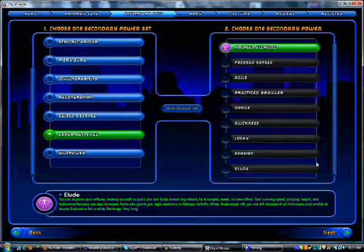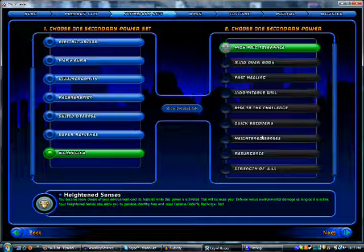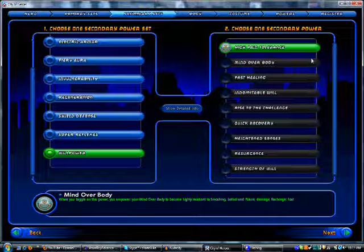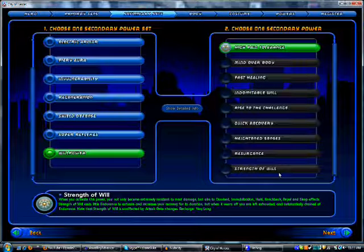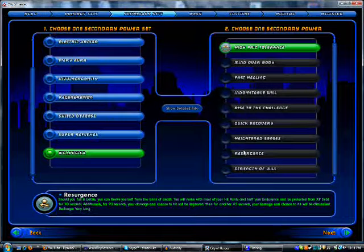Next up we've got Willpower. Willpower, in my opinion, is one of the most overpowered of all the armor sets in the game, for tankers and for scrappers. It is the most survivable — it puts pretty much every other defensive set to shame as far as survivability. It's got great defenses, great resistances. Its tier 9, Strength of Will, is like if you took Unstoppable, cut the bonuses by about a quarter, but made its crash only half your endurance bar. It's a great power. The only power in Willpower that isn't very necessary is Resurgence, which is just a self-res.